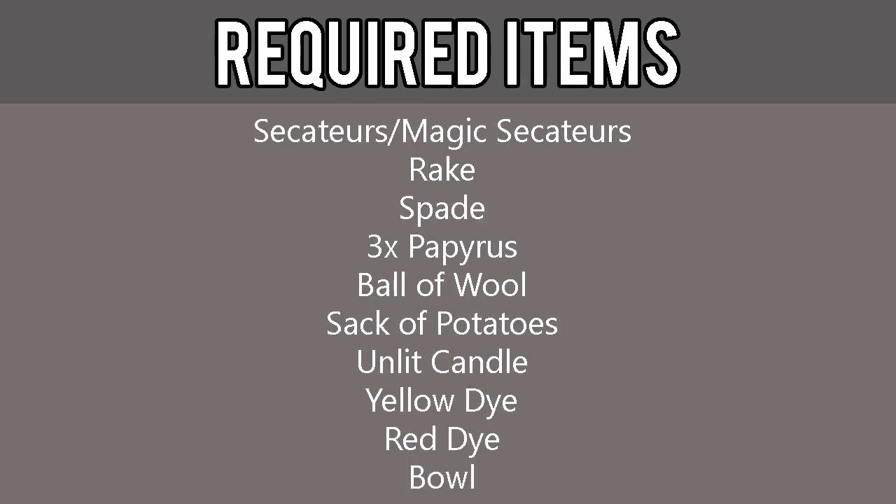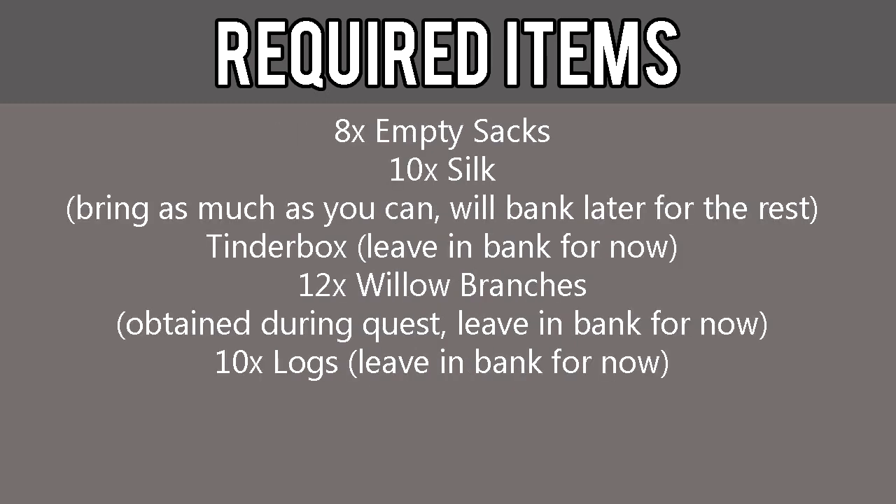The required items for this quest include seccotars or magic seccotars, rake, spade, 3 papyrus, ball of wool, a sack of potatoes, unlit candle, yellow dye, red dye, bowl, 8 empty sacks, and 10 silk. Bring as much as you possibly can for now as we will bank later for the rest.